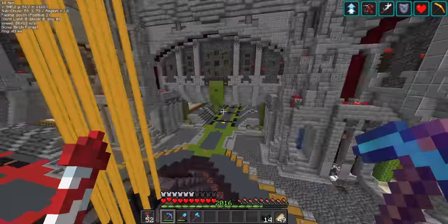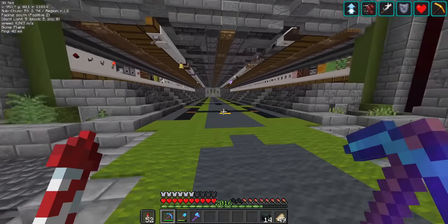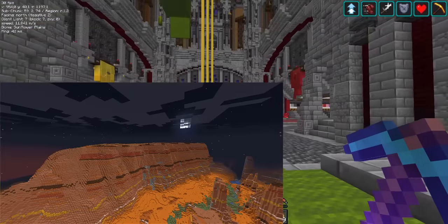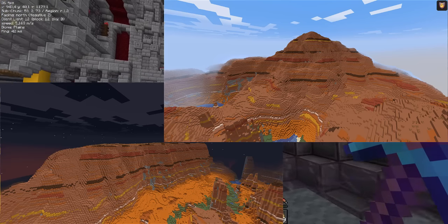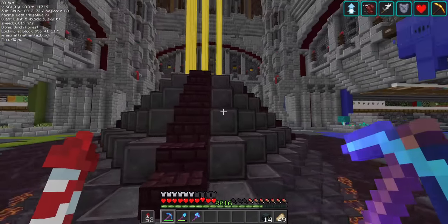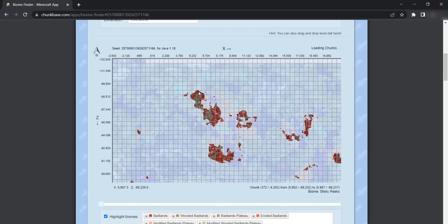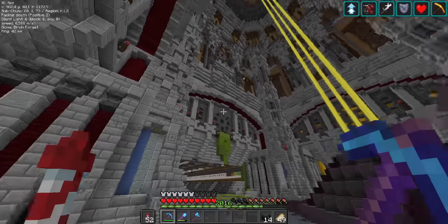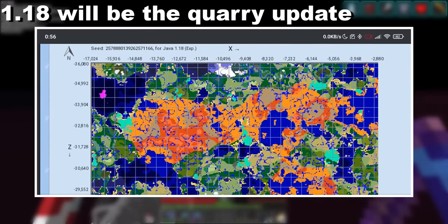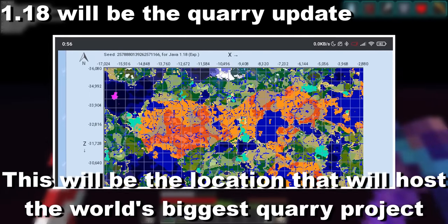Let me talk a bit about the quarry we made on WaveTech. When 1.18 was in development, I used to watch Mangoes and Isuma's snapshot videos, and one thing caught my eye — the Mesa mountains looked absolutely insane compared to 1.17 ones. I went on Chunk-based Biome Finder, entered the WaveTech seed, and boom — 3000-block-long Mesa biomes everywhere. When I took this screenshot, I instantly realized two things: 1.18 will be the quarry update, and this will be the location of the world's biggest quarry project ever.